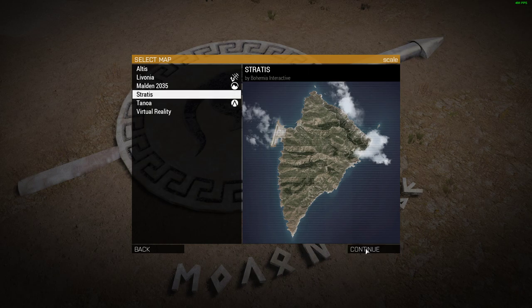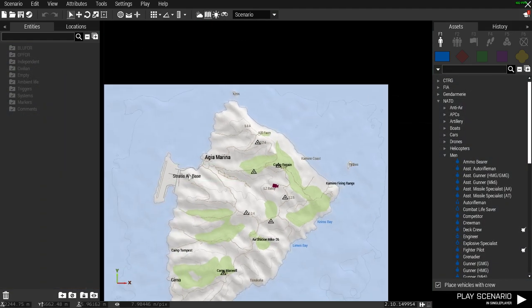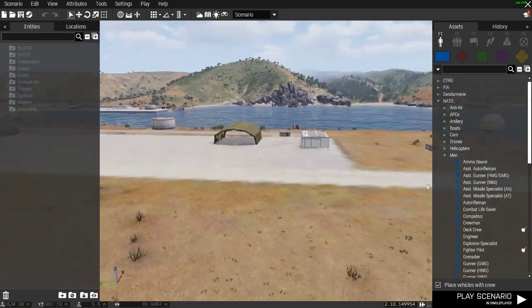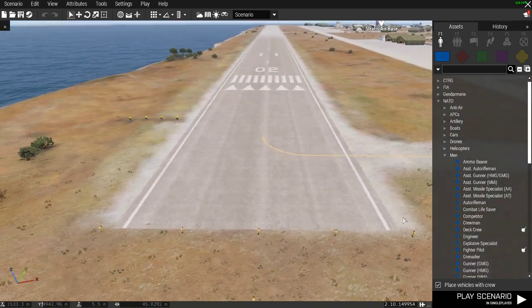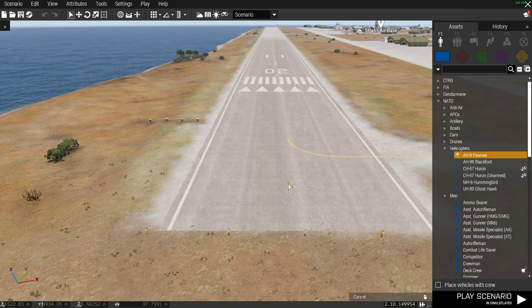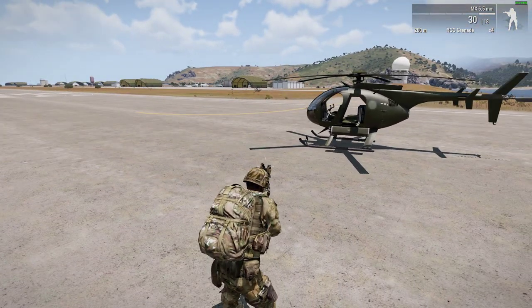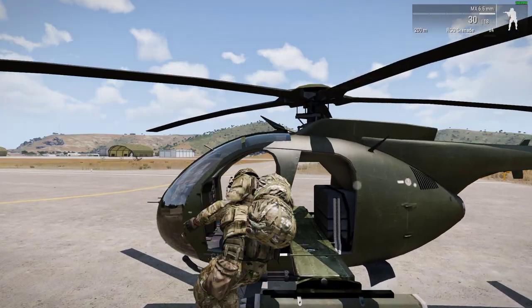We're going to jump into Stratis because it's one of the smaller maps and normally runs very well. Press M to go to the map, go over to the airbase, and click in on the middle mouse wheel at the end of the runway. We're going to drop our helicopter in here. Down in the bottom right corner it says 'place vehicles with crew' — untick that. We'll put the Pawnee down and put a man down, then just go play as the character.